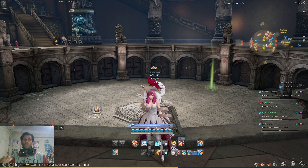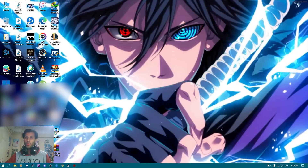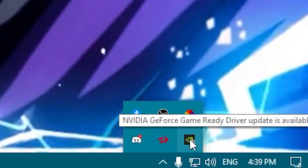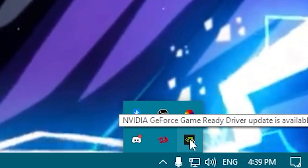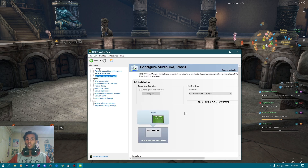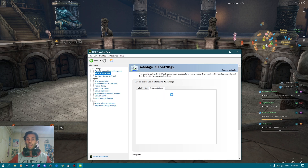First, from your desktop, go to your graphics card. If you have an update for the graphics card, you should do that. After updating, always go to the Control Panel and begin to optimize settings. Open it, and first go to Configure Surround PhysX and make sure it is set to your graphics card, so your graphics card can handle most of the work for your game.